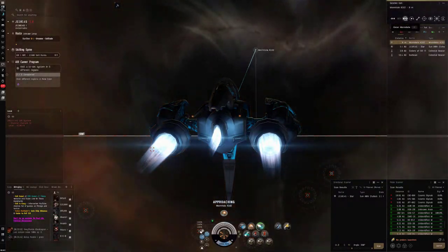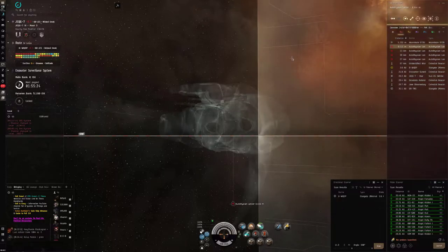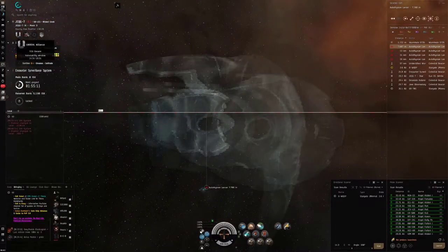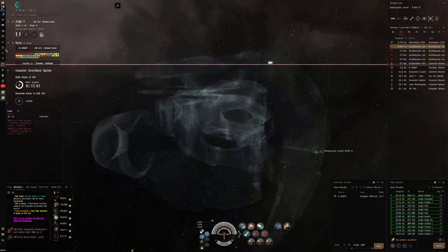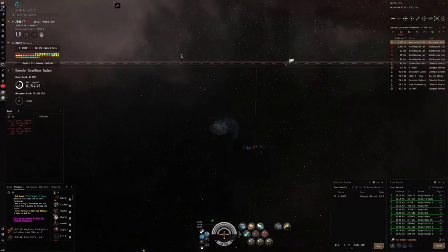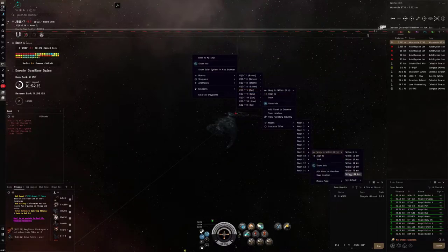We're going in - hold cloak just in case there are battleships on the other side. We're in Wicked Creek now. There are some signatures here and someone in local - 'Unreal Alliance' and 'Legion of Doom.' This might be the drone lands. There's a lot of anomalies here. Let's warp to a moon at 100 and cloak as soon as we land so we can get our bearings.